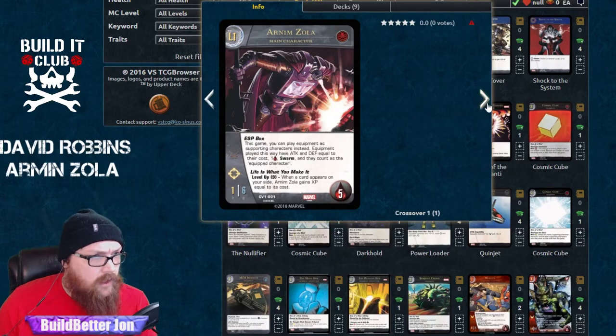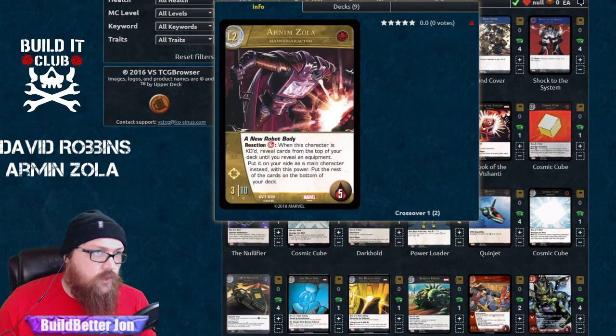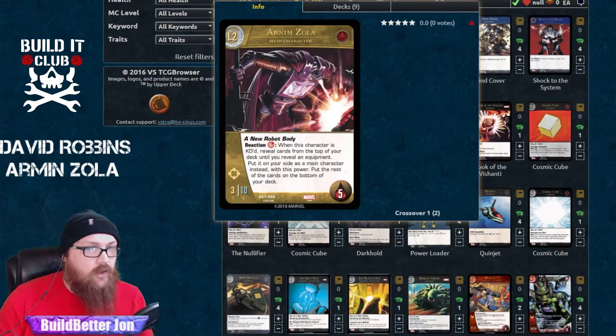He becomes a 3/10 at level two who gets the New Robot Body: whenever he would get KO'd, you can pay a red and reveal cards from the top of your deck until you hit an equipment — there will be a lot of those in here — and that equipment comes into play as your main character. It also gains this power, so he can keep doing it. Some built-in survivability.